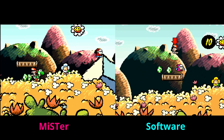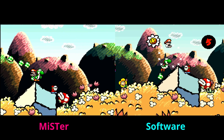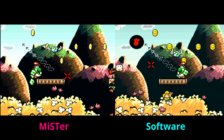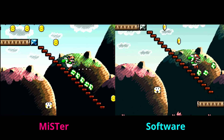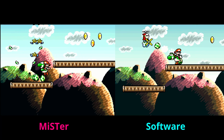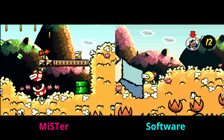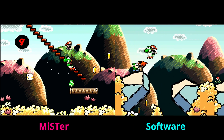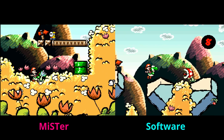Moving on to Yoshi's Island — I chose this because it used to be a notoriously hard game to emulate on software emulators due to special chips in the cartridge. Software emulation has gotten much better since then, and this is probably the most directly close comparison I was able to get — these felt like I was playing the exact same thing. On both the software emulation side and the FPGA emulation side, at least for Super Nintendo, they are extremely close. My only comment again is that I like the MiSTer audio quality better, due to how the MiSTer outputs audio across HDMI.